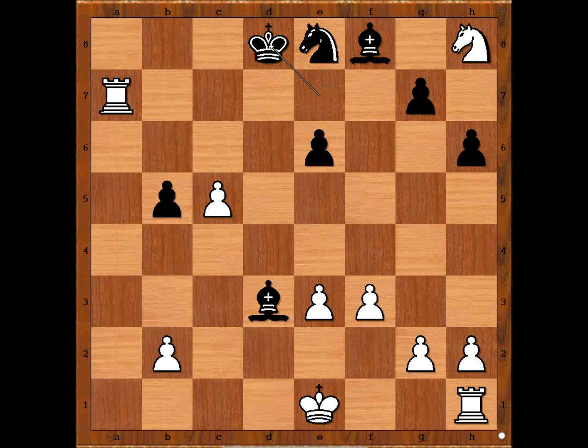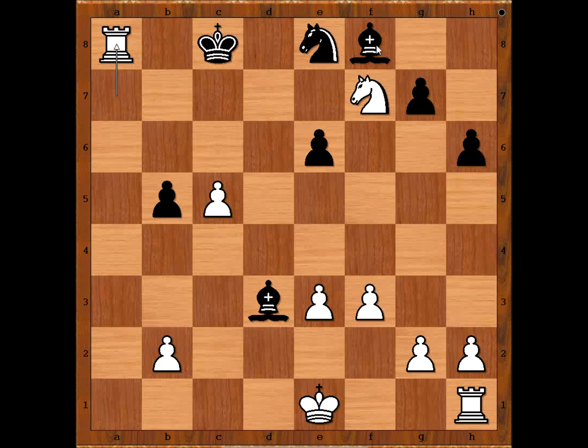King to d8, but now knight to f7 check — and the white knight escapes and becomes the star of the show. King to c8, rook to a8 check — escorting the knight. Defending the knight, then knight to e5 check — forking the king and the bishop. After king to e7, knight takes bishop, and we can stop here.